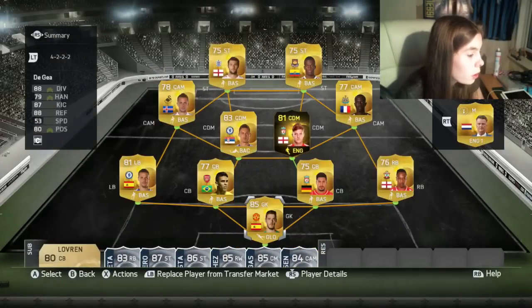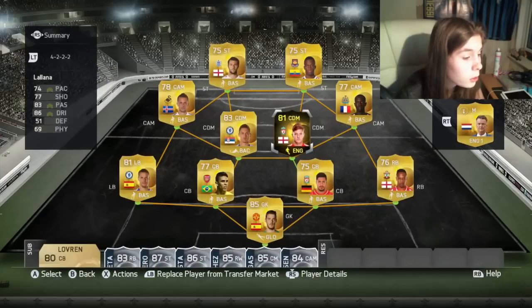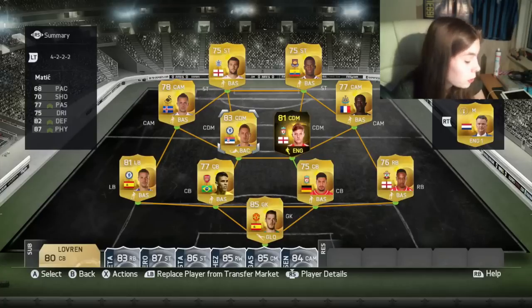Moving into the CMs, we have Matic — I paid 16,000 coins for him. Apparently he's been having a great season at Chelsea, and pretty much most people wanted him to get an upgrade as well.